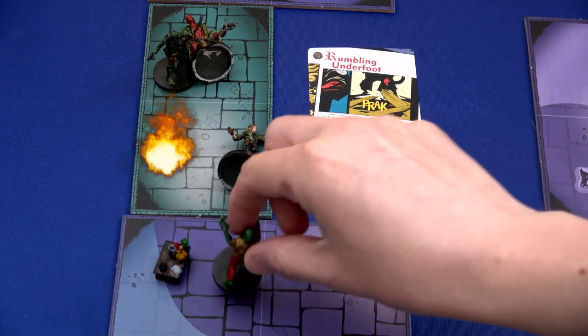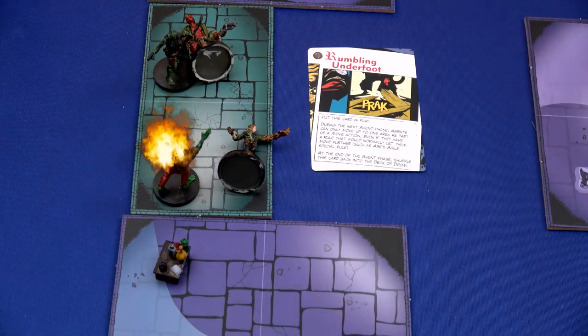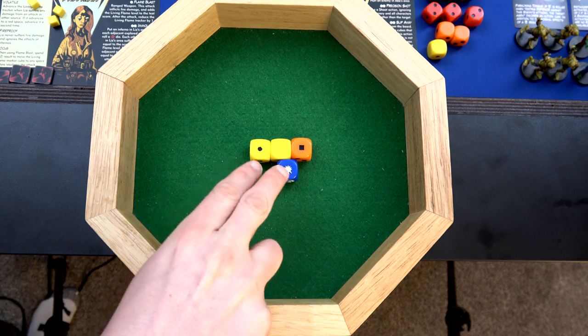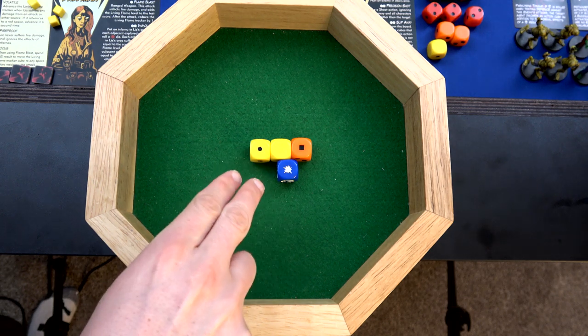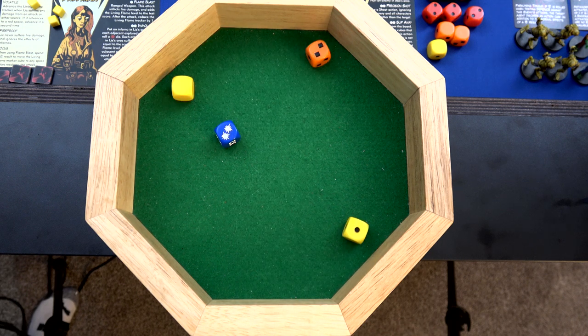Its movement is two, so it runs right into Liz's space and attacks her. His attack value is pretty wimpy - only four - so hopefully she can defend. If she doesn't, her living flame will be at the highest point before she essentially explodes. We have two downgrades - one because we're stunned and one because of the point of interest. So two yellow and an orange, getting attacked for only four points. We roll and get five total - we blocked it all.